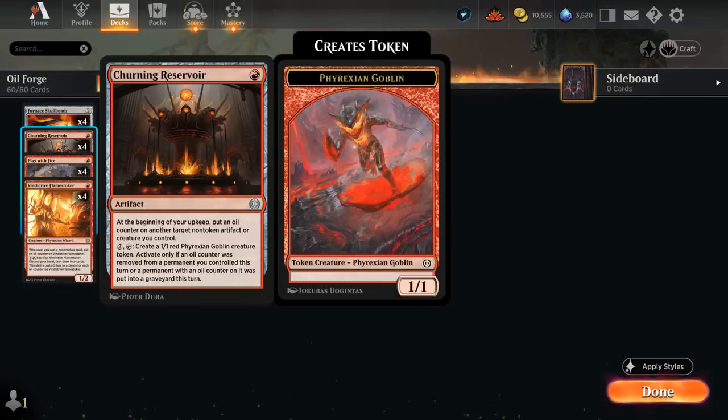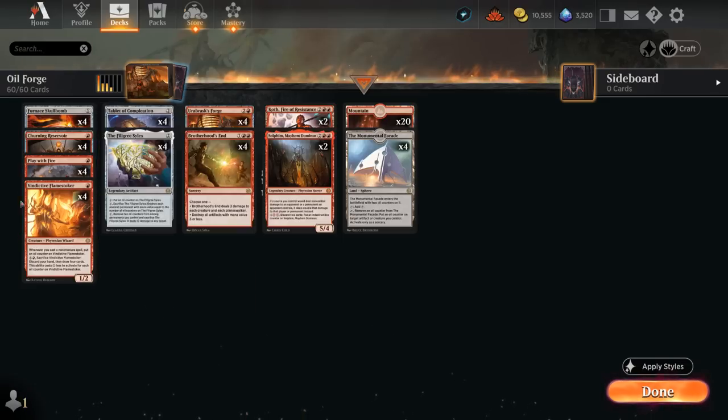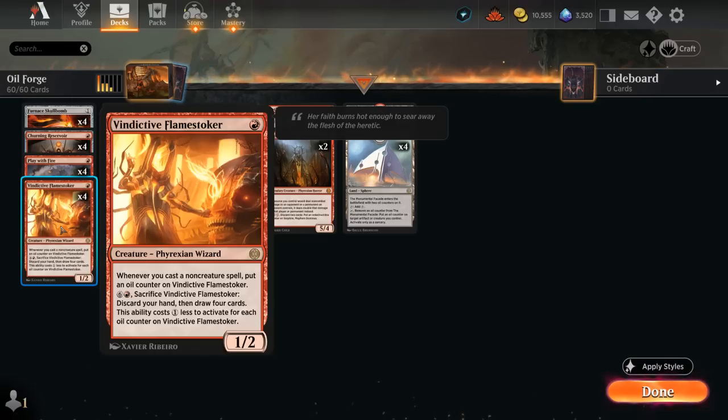Churning Reservoir is our final way of adding oil counters to other permanents — at the beginning of our upkeep we put one counter on an artifact or creature we control. We can also pay two mana and tap it to create a 1/1 token if an oil counter was removed from a permanent we control, which comes up often with Monumental Facade, or if a permanent with an oil counter was put into the graveyard — perhaps when we sacrifice Vindictive Flamestoker.